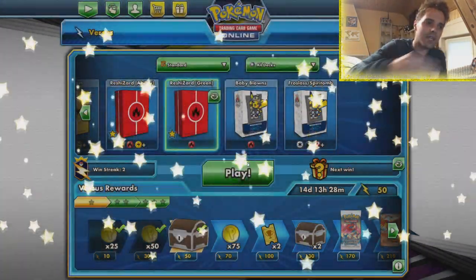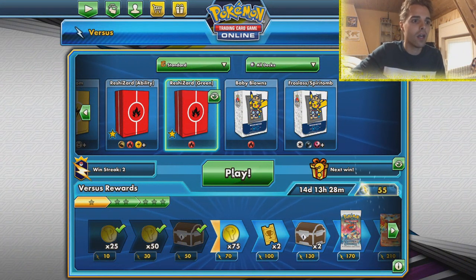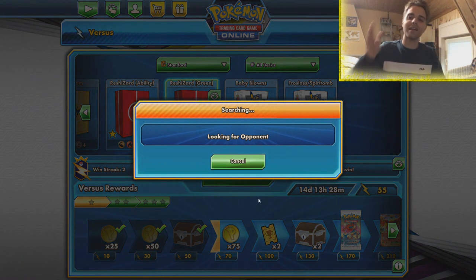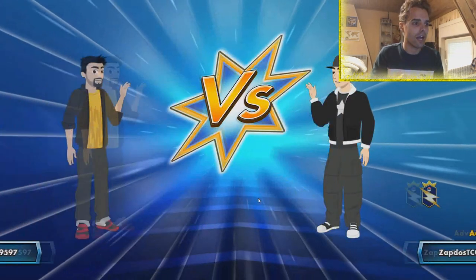You can see the power of Green's Reshizard — or you could call it Stamp Zard — with a lot of Reset Stamps in there. Even if you fall behind with this kind of a list, you have a way to come back: Power Plant, Stamp, that's where it's at. This list runs four Acro Bikes and two Judge Whistles, so we have lots of item-based draw. With four Pokegear, four Acro Bikes, two Judge Whistles, and four Welders, we'll definitely find ourselves the Welder first turn hopefully. Looking for another opponent.